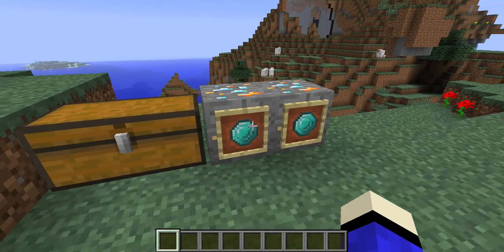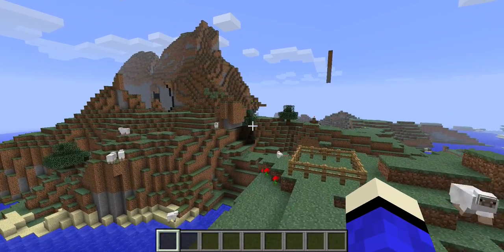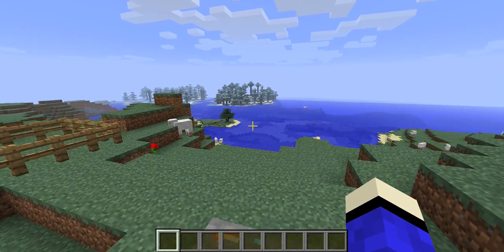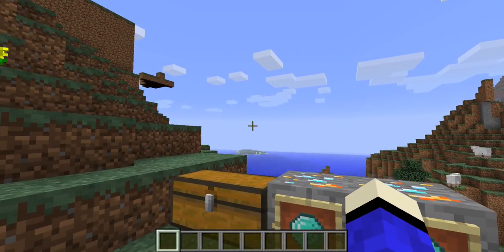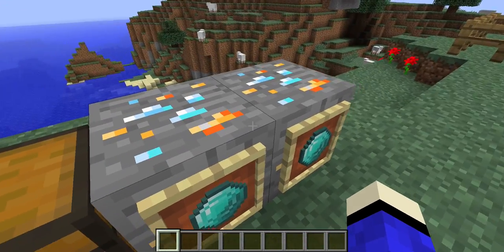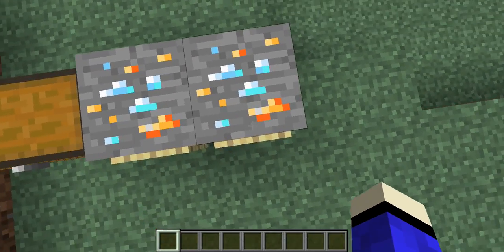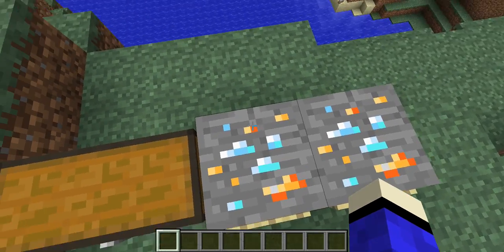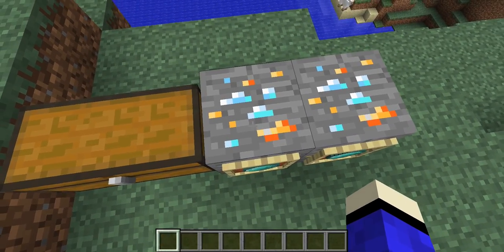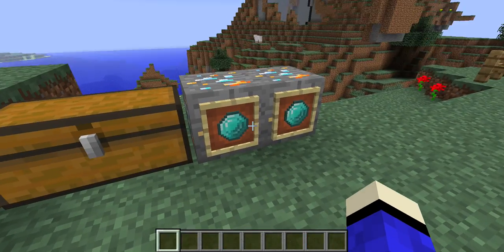Hey guys, welcome back to another part of the mod - the Team Crafted mod showcase. I'm in a new world, not sure why I'm not back in the old one, but let's just get into it. So today we're doing Minecraft Universe. Here's his ore - kind of cool, has like a diamond texture in some of it, and I guess I would say like lighter rubies or something.